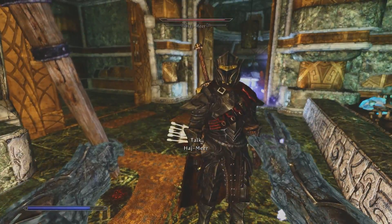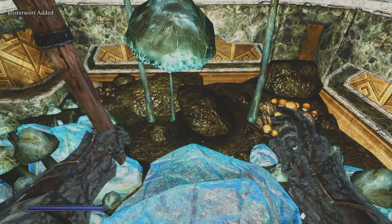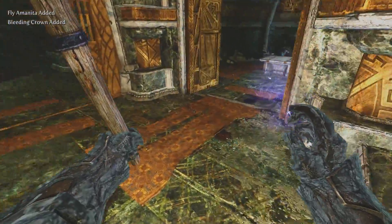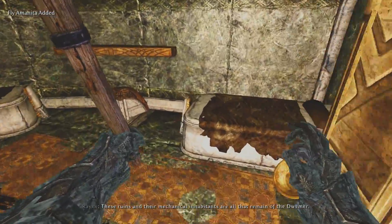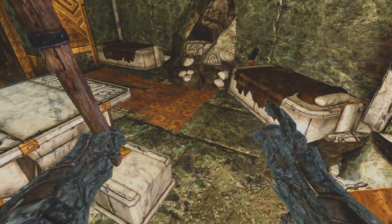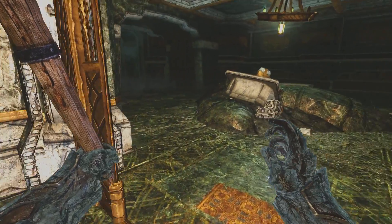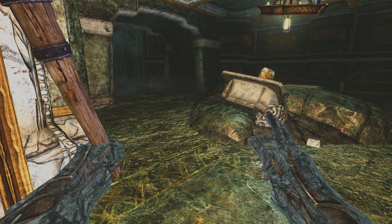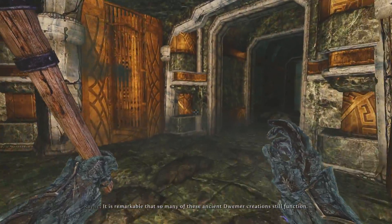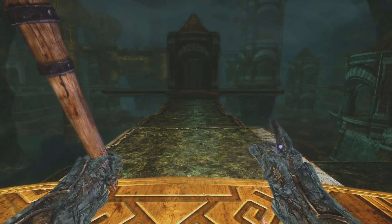Alright guys, looking good with that helmet, Hodge. Grabbing some supplies. Let's see what we got in here — mechanical inhabitants, all that remains of the Dwemer. Empty. Some oil — that's all I will take. I'm not resting on a cement bed. Let's go ahead and get that hotkey going.